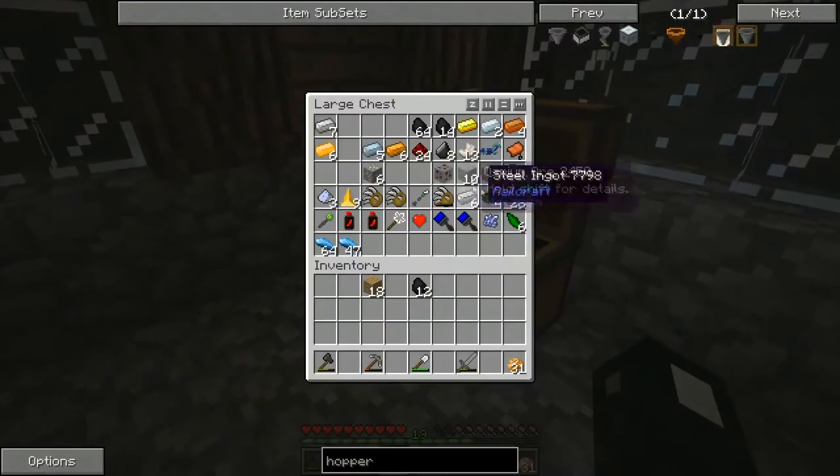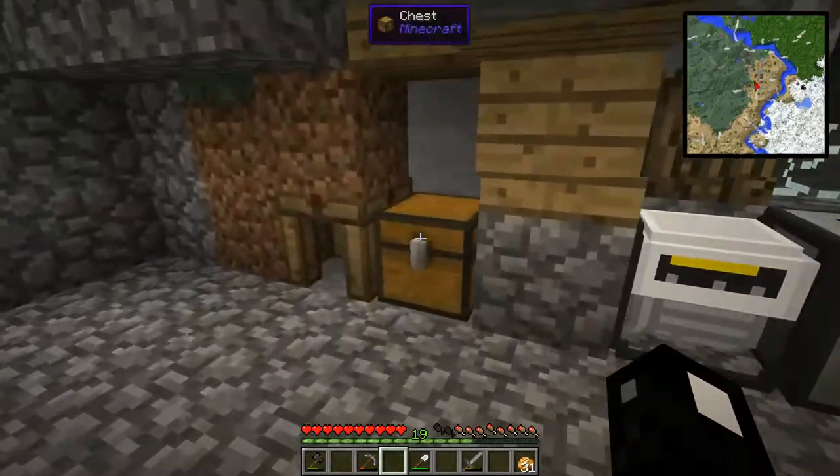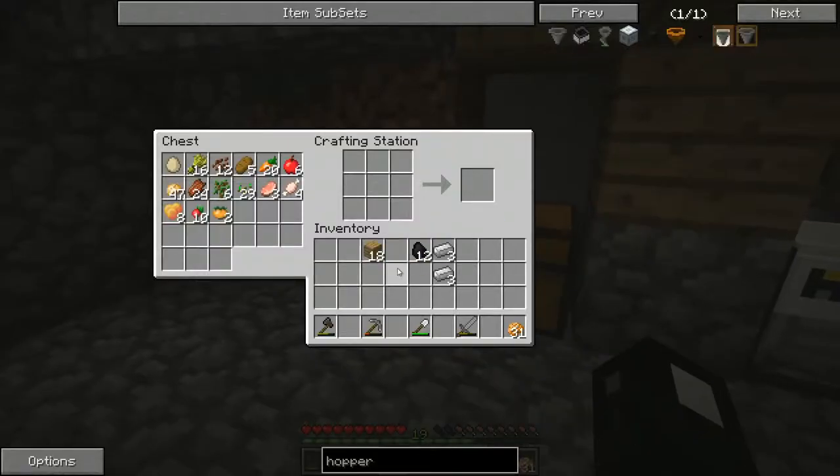In the meantime, I need lead. I'll craft up a couple more iron picks because we're going to go on a little mining expedition. I don't want to use all my steel, so we'll use iron. I need to find some lead — I'm not sure exactly what level lead spawns at in this modpack.